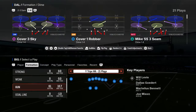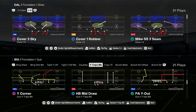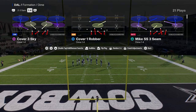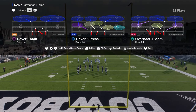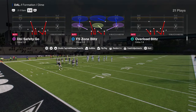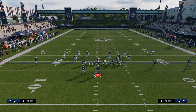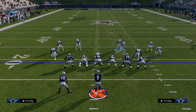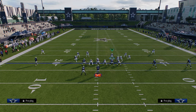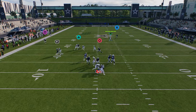What I think is really cool out of Dime 1-4-6 is you can actually go through and flip or not flip. So let's say we didn't want to flip — you have Mike Strong Safety Seam and Strong Eagle Slant 3, so you kind of have both of the cross style or loop blitzes. And if we don't flip, you'll see there's Cross Fire, and you get a little bit of a different blitz angle on the left side.